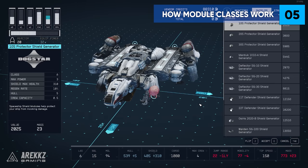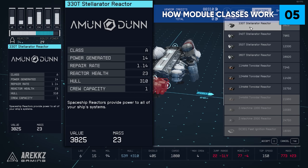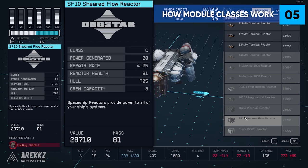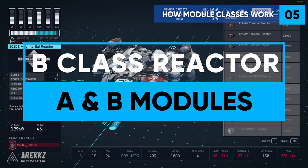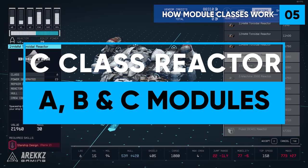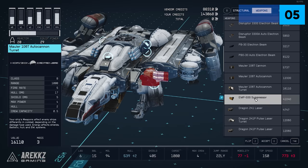Tip 5: Make sure to match the class or lower on your reactor and modules. Modules such as weapons have a class ranking, so to use a class A module you will need a class A reactor, and to use a class B module you will need a class B reactor, and so on. However, reactors can also use class modules lower than them — for example, a class B reactor can use both A and B class modules. A class C reactor can use A, B, and C modules, so class C is kind of the most versatile reactor for your ship.